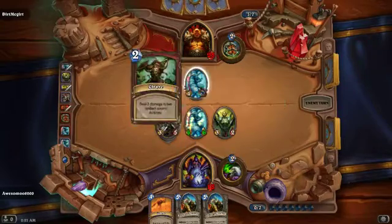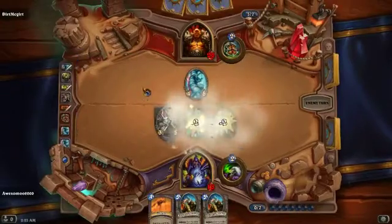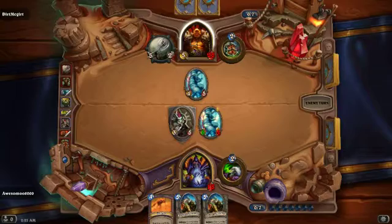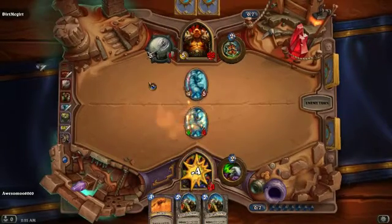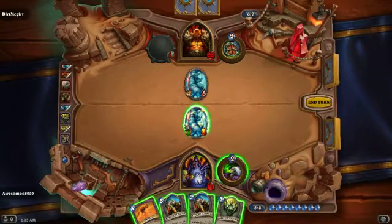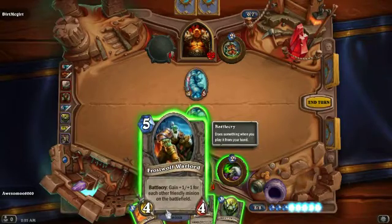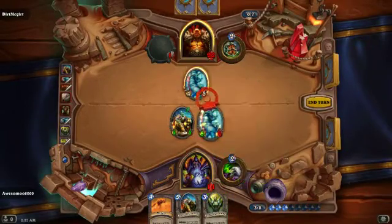He has to get through that first. Do two damage - it's too random. I'm gonna get rid of it. Is he gonna have to face tank it? That's all he has. He is - he's gonna face tank it. Not a smart idea bro, not a smart one. I know I may look weak, I do. But that's a 5-5, that's a 5-4 - get rid of that.